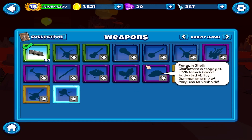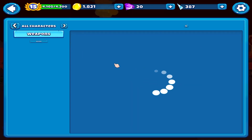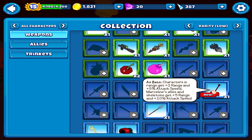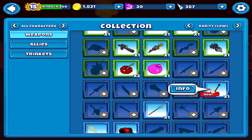Oh no, I will equip the new weapon now. The Axe Blast Strategy gives range plus two and plus five percent attack speed. Marceline's allies and skeletons get plus five range and ten percent attack speed.